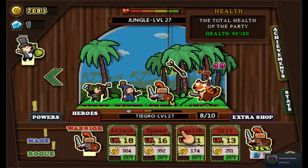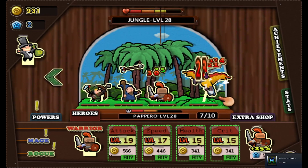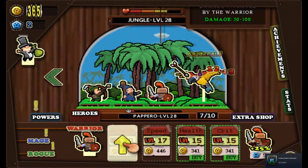Another achievement! Apprentice. Hey, another blue gem — and then we got an achievement for it. Nice, nice, nice.